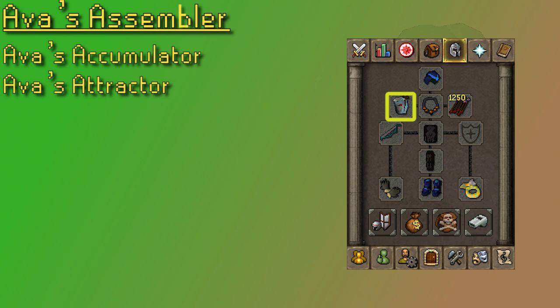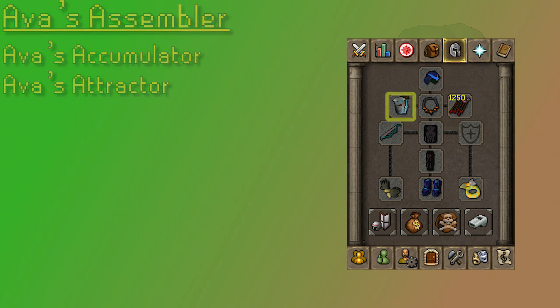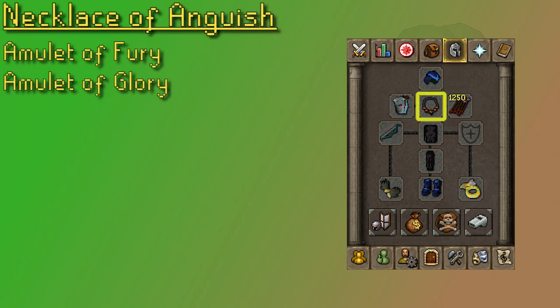For your cape slot, the Ava's device is clearly the way to go. The Assembler has a nice range strength boost on it, making it a very big upgrade over the Accumulator, and if you only have the Attractor, you could at least bring that, but 50 range is really like the toughest requirement for getting the Accumulator, so you might as well get that grind done. In the next slot, the Necklace of Anguish is definitely your best option. Zenyte jewelry is a bit pricey for a mid-level monster like an Ent, but if you're going to be spending any cash on an upgrade, Zenyte jewelry is always a great option. The Anguish has a good range strength bonus, which is going to increase your max hit, making it very worth getting.